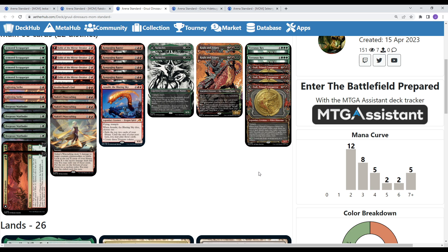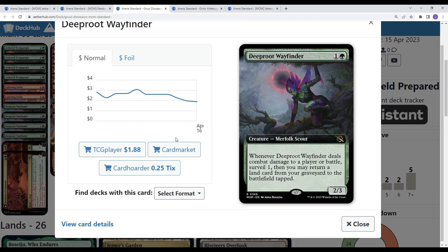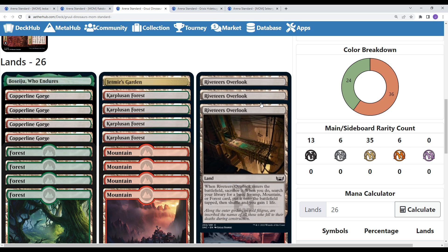Next up, this is Gruul Dinos by PizzaBoxMTG — another content creator, I'll link their socials. This is kind of a mid-rangey ramp deck. To preface: these are decks I can't personally comment on since I didn't play the next three, but they're ideas if you want to try — spend wildcards at your own discretion for day one. You have Armored Scrapgorger to get ahead on mana, and Deep Root Finder — a new card. Whenever it deals damage to a player or battle, Surveil 1 and you may return a land from your graveyard to the battlefield. So this is pseudo-ramp, and with Riveteers Outlook it basically sacs itself and finds some basics for you.